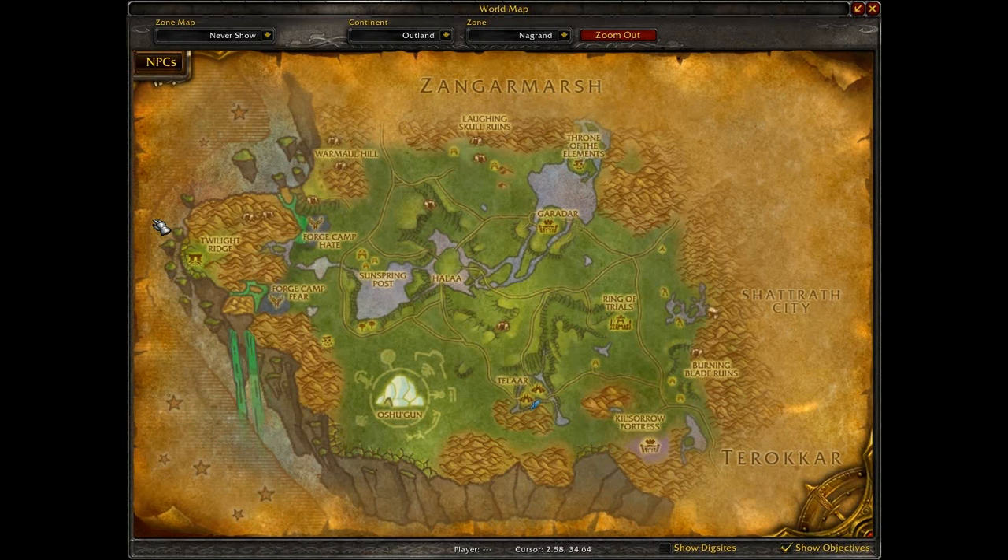Off to Nagrand. In Nagrand these all come from the same vendor with the subtitle Cooking Supplies or Cooking Vendor. Alliance will be in Thalaar and Horde in Garadar. The recipes are Poached Bluefish, Roasted Clefthoof, Grilled Mudfish, and Talbuk Steak.